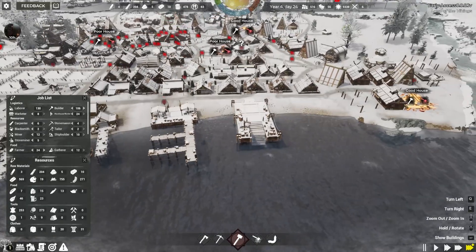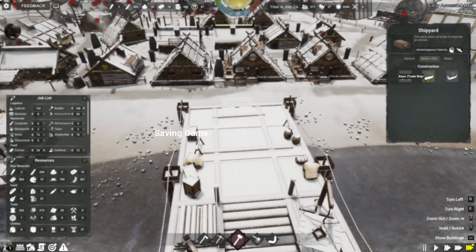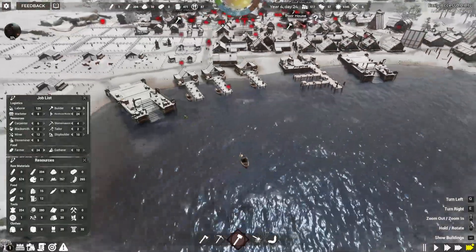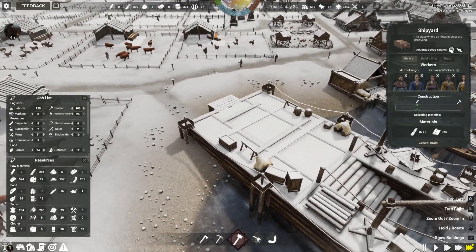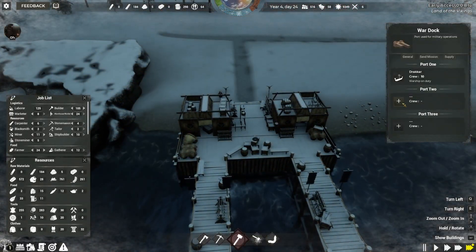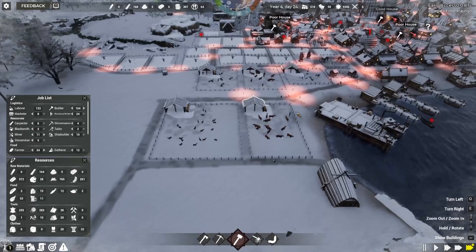Let's come back over here and get another one of these Gnars queued up. Actually let's do another Drakkar as well — let's get that going. So now I think we should have another ship. We got newcomers — let's go ahead and accept those guys to join our town.